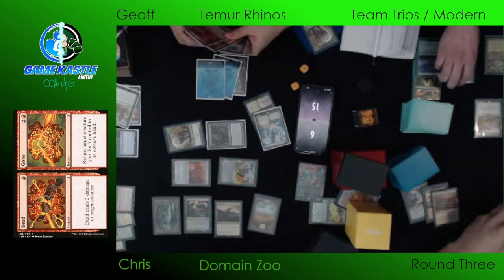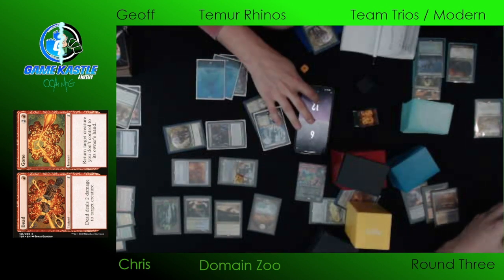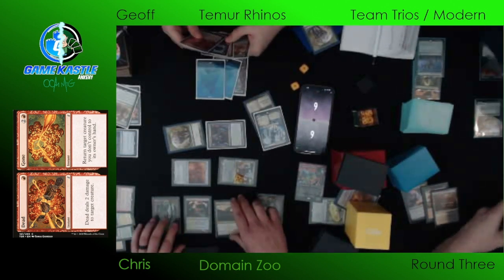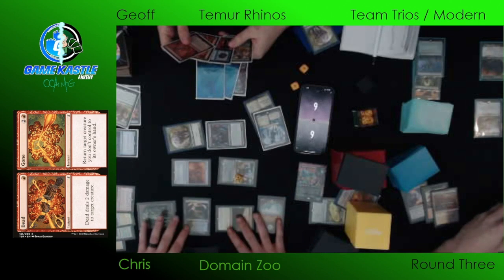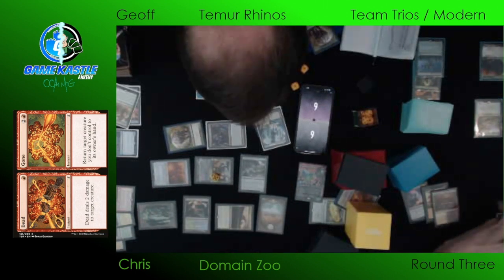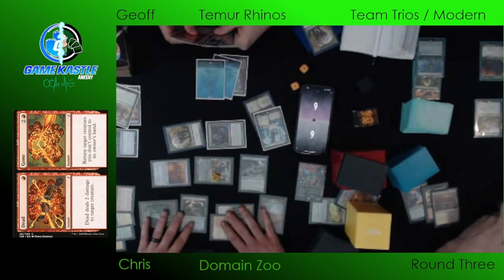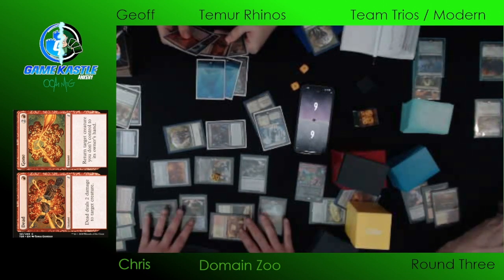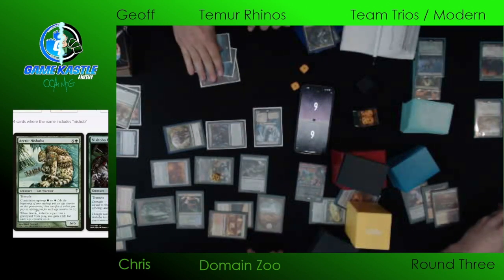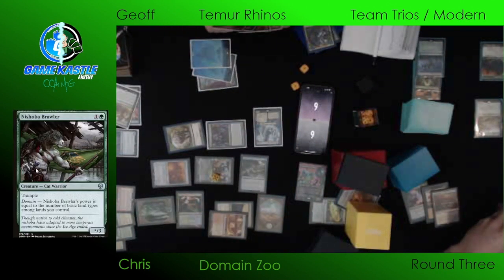Jeff did let him go to combat, but he's not attacking for lethal. Whereas Jeff has the potential for lethal — it puts him dead on board next turn. Brazen Borrower in play now means he is representing lethal. He can ice down this Nishoba Brawler — that's going to be lights out. A Stubborn Denial or counter spell could break this up, but he doesn't feel bad about main-phasing the Fire and Ice here. If his opponent has the counter spell, he gets in for three with the flyer and holds back blockers.